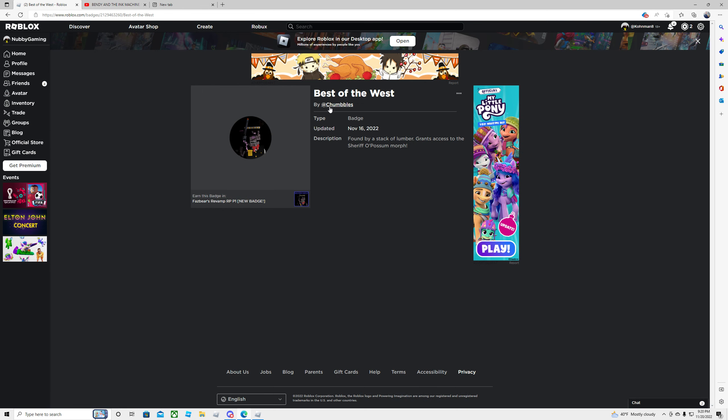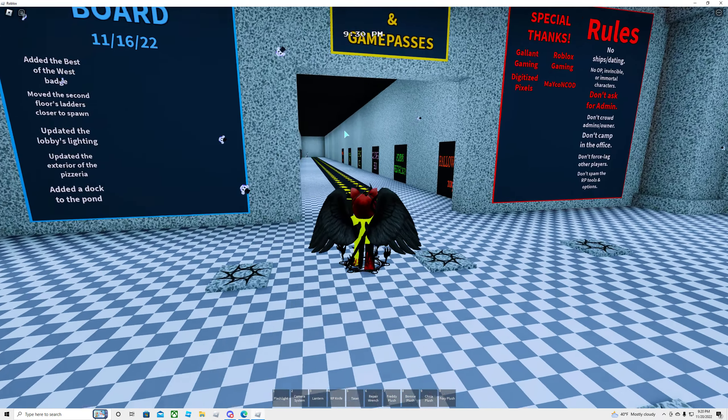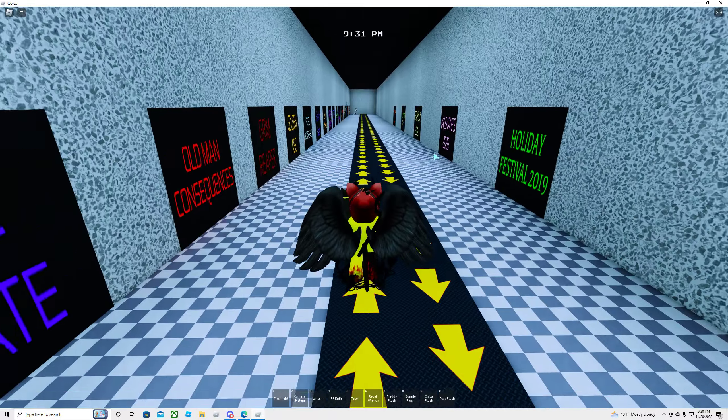So as we can see on the description, it shows Best of the West. I do not own this item, and the description says 'found by a stack of lumber' — it grants access to the Sheriff Opossum Morph. So it is going to be this morph all the way down here.